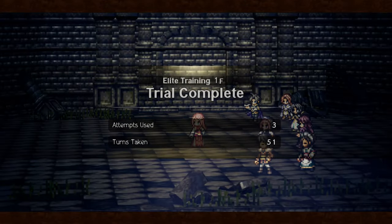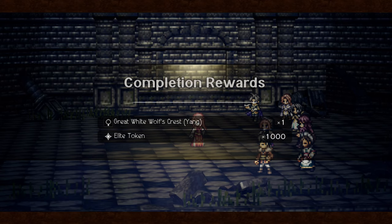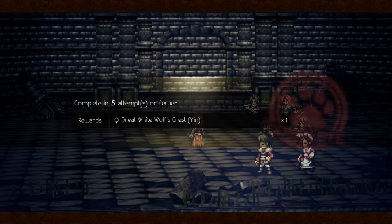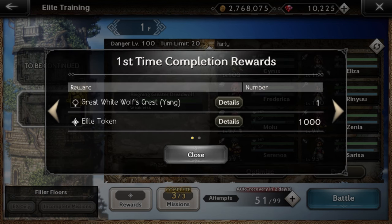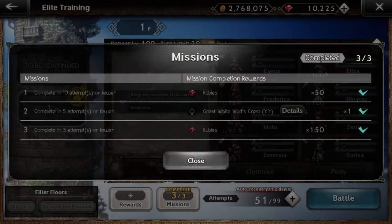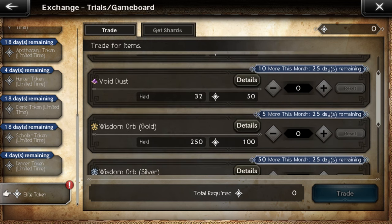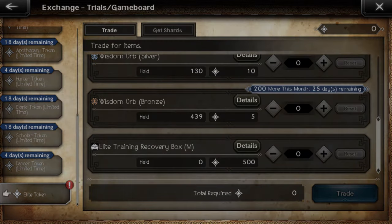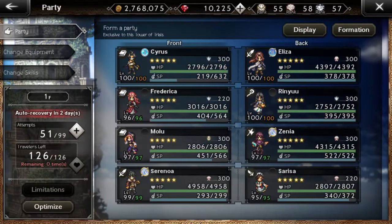3 attempts used, but I used 38 total to really figure out how to tackle this monster. Turns taken: 51 out of 60 available. For completing the Elite Tower first floor — and again the next time — you get 1000 Elite tokens, 200 Rubies, and those Yin Yang accessories. Additionally you can exchange those tokens for 20 million leaves right off the bat, 10 Void Dust this month (which is not that great), more orbs, and the Elite Training Recovery Box M which gives you the Elite Recovery Potion — you can exchange for two, which you will need for clearing it again.